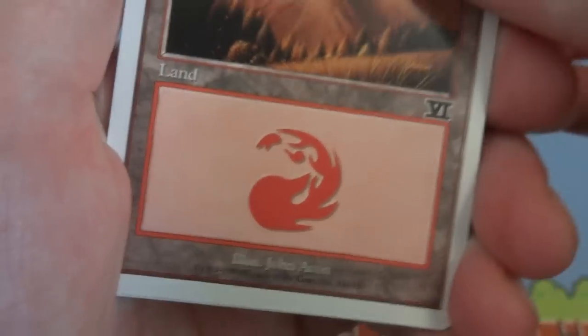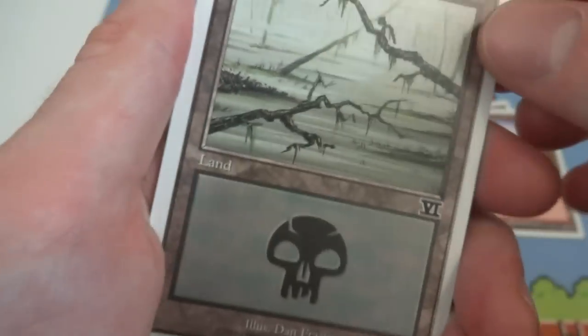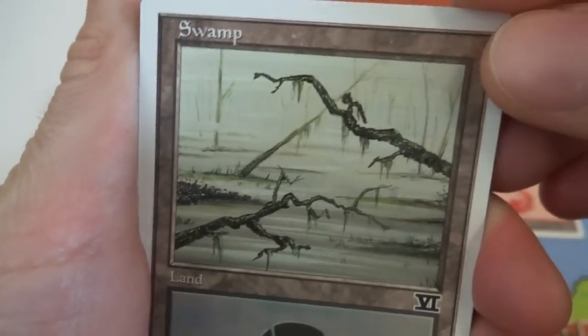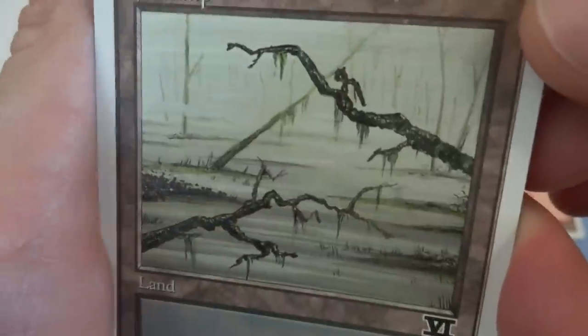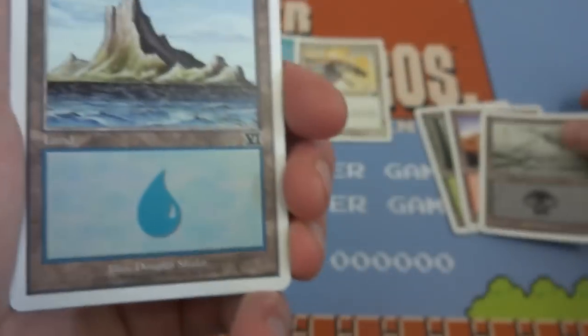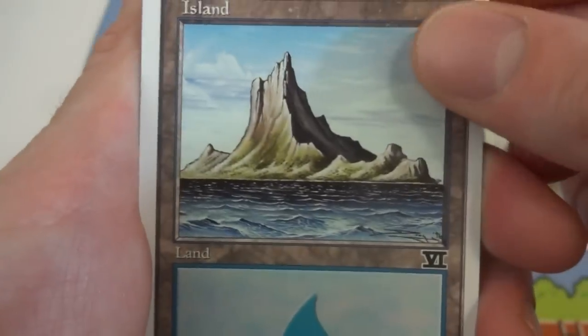Again by John Avon probably — nope, this one is Dan Frazier. Absolutely classic basic Swamp — everyone probably knows this art if you've played this game a long time ago. Just the twigs over the marsh, beautiful. And the next card I got is the Island — again a Sixth Edition Island.